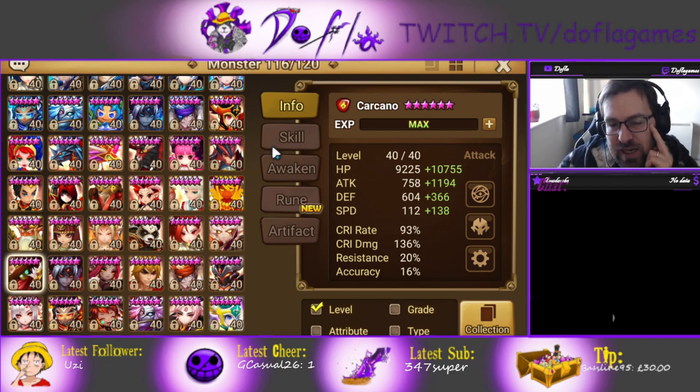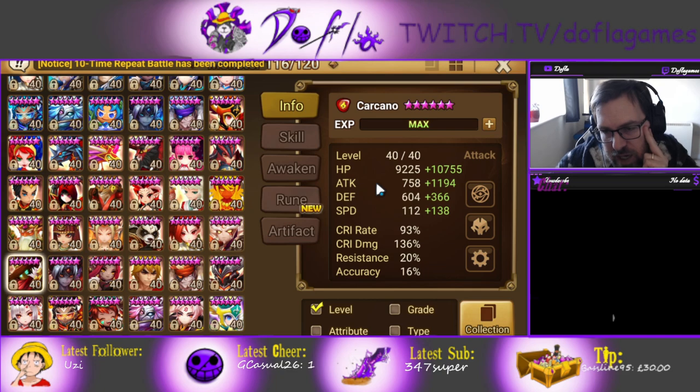There's a good counter with Windy. Windy Pumpkin is pretty good against him, because the Windy Pumpkin cannot be defense broken, so it's going to do damage but not that much damage. If you need a counter to Carcano, Windy Pumpkin is actually really, really good.